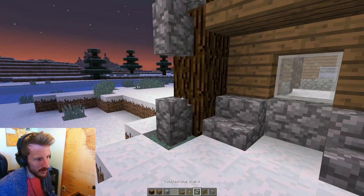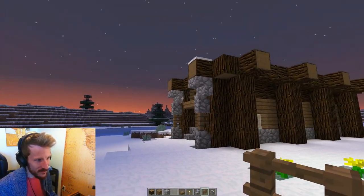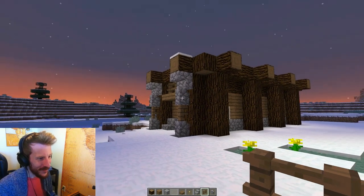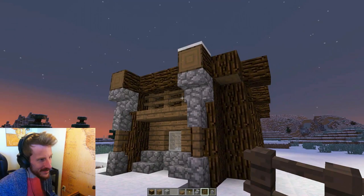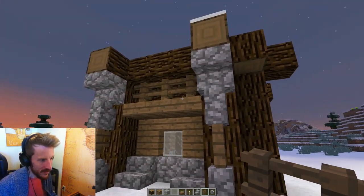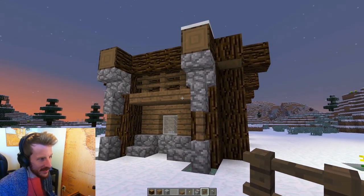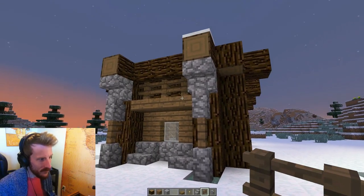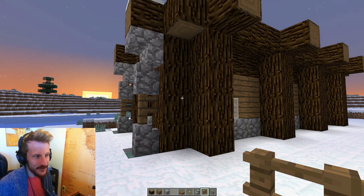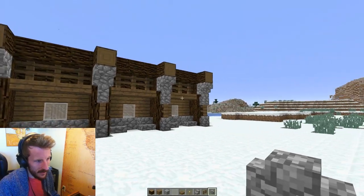That fence detail was one of the best touches — the thing that really sold me on the tutorial and the style. I really like the way that looks. We're going to be doing this on every wall. With this done the lower layer is mostly done, and at some point we'll have to go in and do the floors.